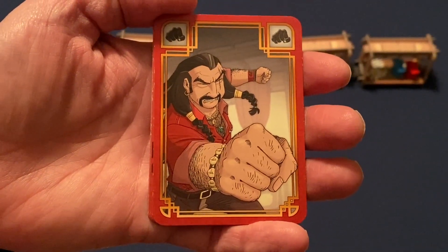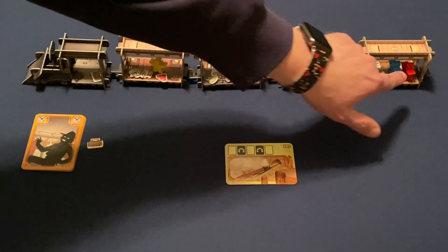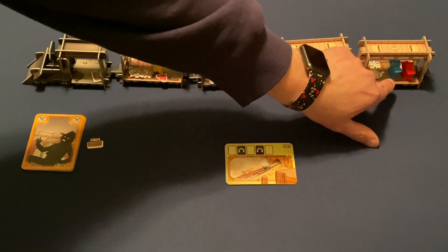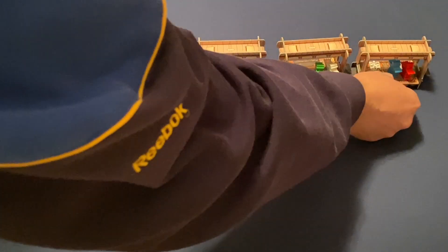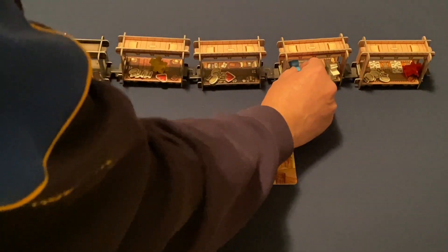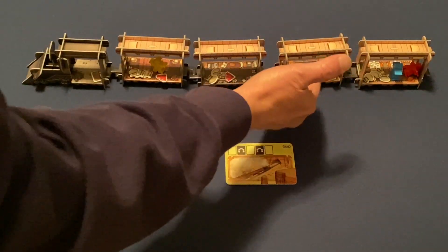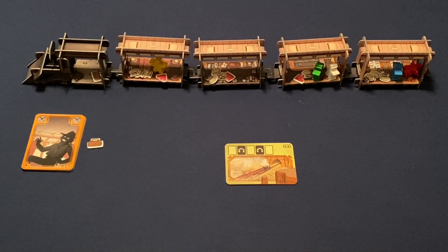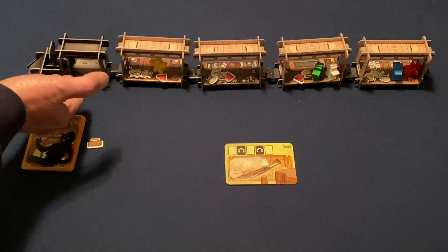Each player has one punch card. When played, you can punch any player in your same car, making them drop one of their treasures into that car. The punched character gets knocked to an adjacent car — the puncher chooses which direction. However, if you're in the caboose, there's only one direction: toward the next car. Likewise, if you're in the locomotive, the only way to go is to the car behind it.